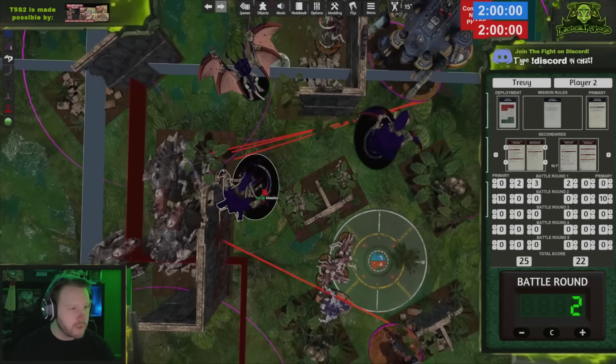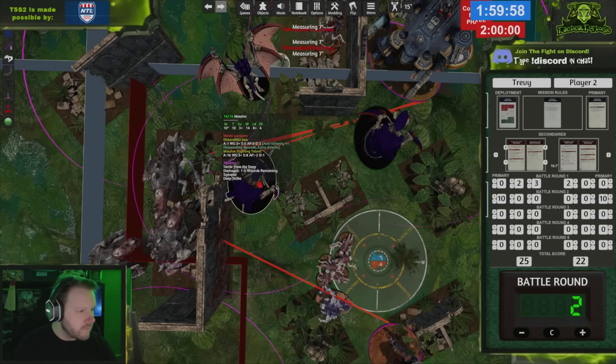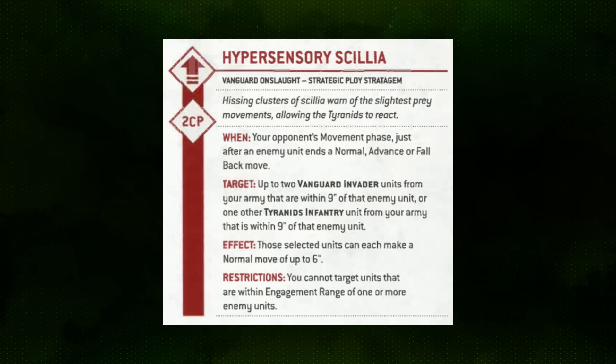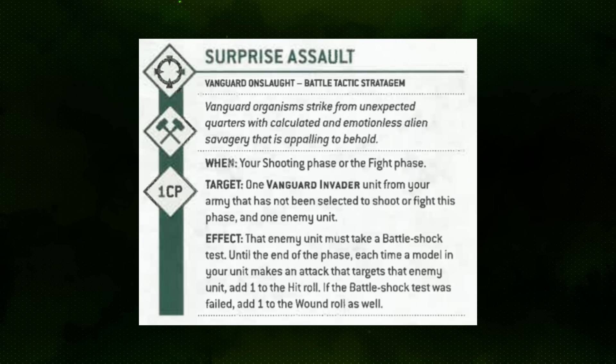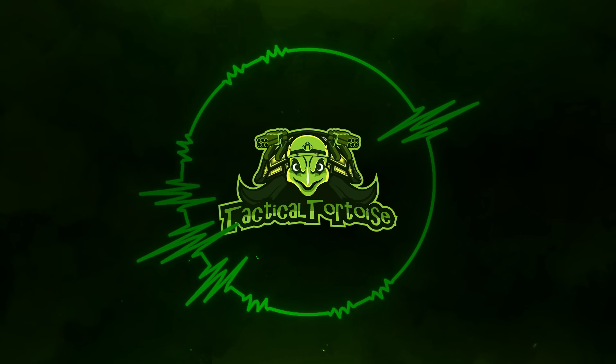There are also multiple ways to protect the Moloch once it drops in. Even if dropping aggressively, you can use Hypersensory Cilia to run it away after an enemy unit moves up to engage it. Unseen Lurkers gives a Lone Operative effect reduced to 18 inches thanks to the balance dataslate, meaning enemy long-range guns often won't be able to target the Moloch even placed mid-table. As a Vanguard Invader, Molochs are also a good outlet for Surprise Assault, forcing additional Battle Shock checks and potentially granting hit and wound bonuses.